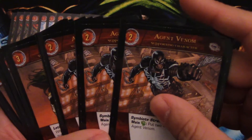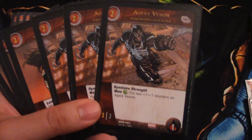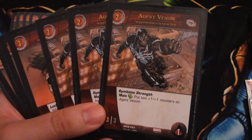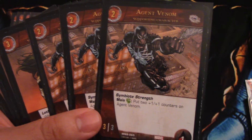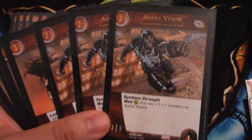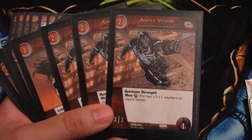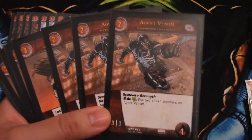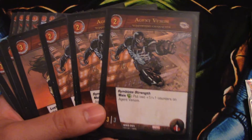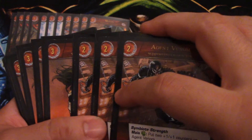We have three Agent Venom — a 2-drop, 3/3, no flight or range, one health. He has Symbiote Strength: during the main phase you pay green to put two +1/+1 counters on him, so he becomes a 5/5 on turn two, which is pretty ridiculous. Even late game on turn three you could drop him and he's still great for his stats — a 5/5 on turn three is awesome.